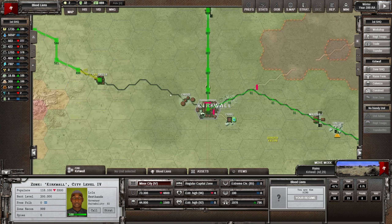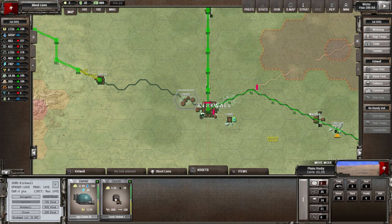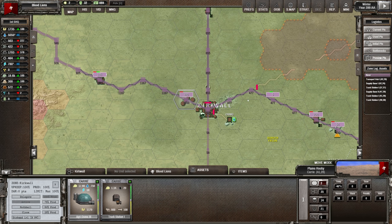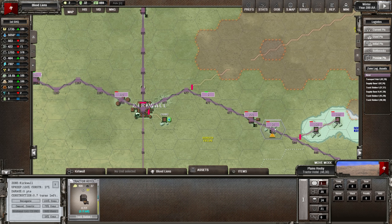We've still got this bottleneck here - a big bottleneck. That truck station should next turn be pushing supply up. Look, next turn we're going to get some truck points out - lots of truck points. I think this should be enough to start fixing some of our issues at least, until this other truck station goes up. Let's roll the turn.